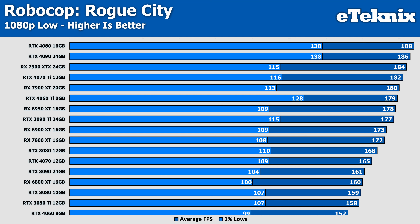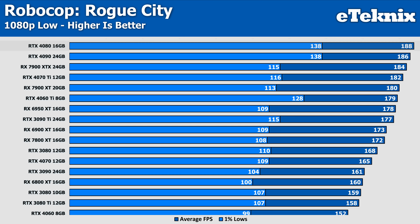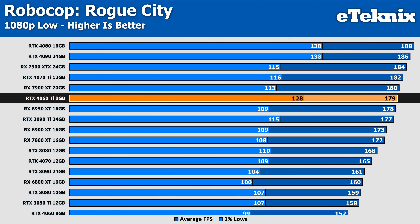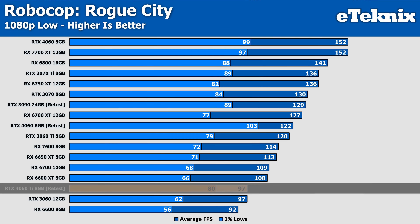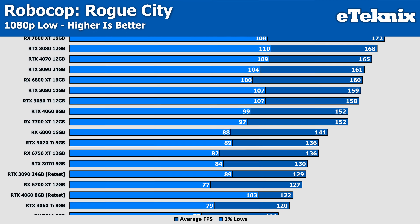Starting things off with 1080p low, and straight away there are some clear and evident issues with the game. There are some CPU bottleneck issues happening on the higher-end cards, with the RTX 4080 beating the RTX 4090 by two frames per second, but at such a low resolution that sometimes happens. As we move down the stack, the weirdness really starts to present itself: the RTX 4070 comes in at 165 FPS, while the RTX 4060 Ti somehow manages to come in above it at 179 FPS, and the RTX 4060 at 152 FPS. Upon retesting, the RTX 4060 Ti now gets 97 FPS — a dramatic drop — and the 4060 non-Ti comes in at 122 FPS, which now sits above the 4060 Ti.